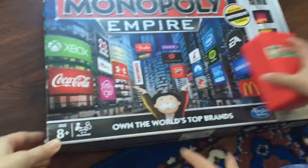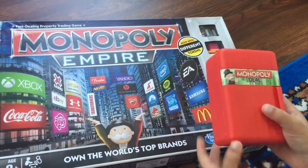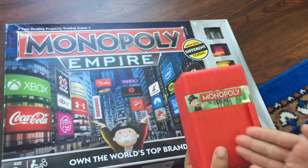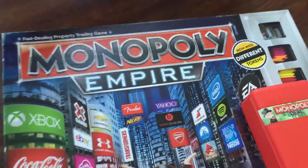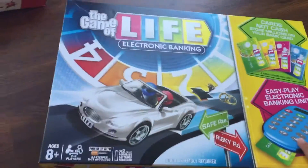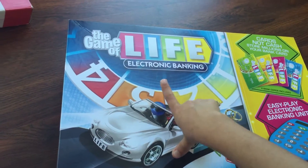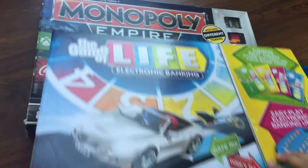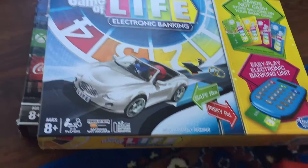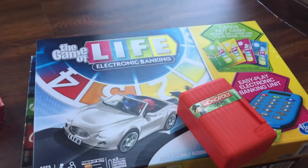This is Monopoly Deal and Monopoly Empire. The difference between them is that you can take Monopoly Deal for traveling and Monopoly Empire is too big. This one is a different one — it is the Game of Life Electronic Banking. Monopoly Empire has money, and this one has four cards, meaning four players. Thanks for watching, don't forget to subscribe!